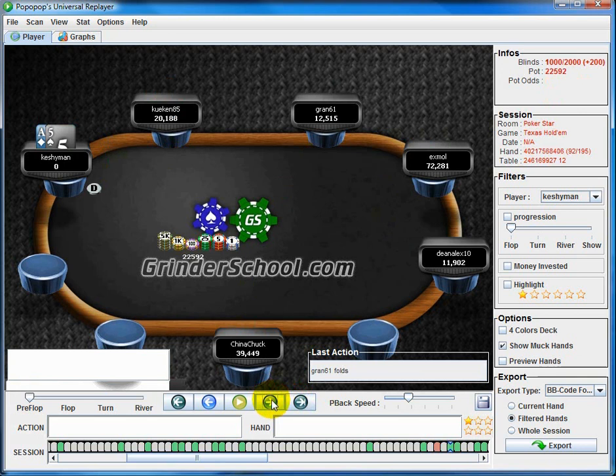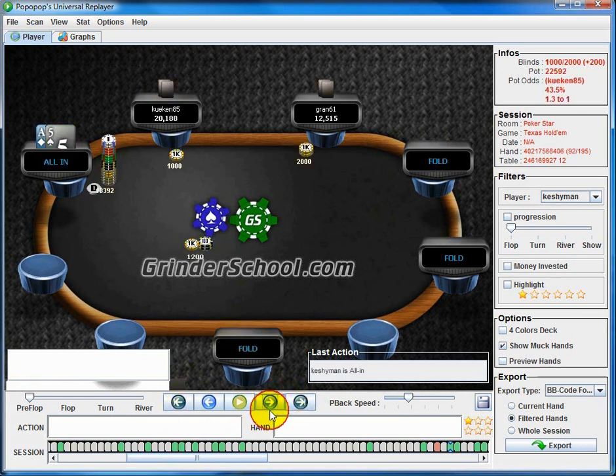Ace 5 with 10 bigs, easy shove — our range here is around 80% or so. We're getting a little bit closer to dollar EV now, actually in dollar EV. But the payout structure of the 180s is super flat at the start — the top 18 get paid but the first 9 all get paid the same amount. So it's really important to be wide and build a stack for the final table, because with 180s it's all about those first payout spots.